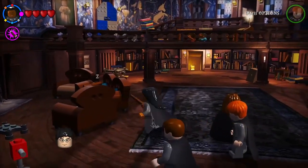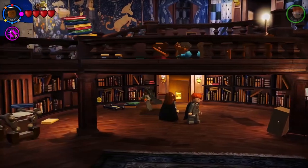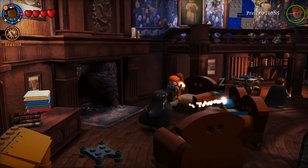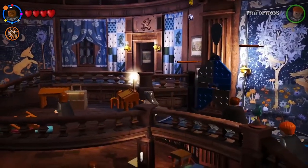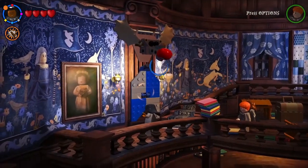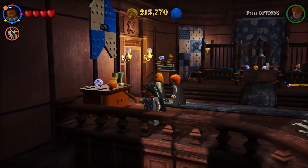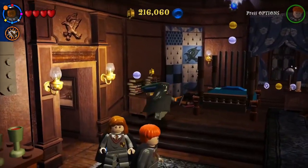The Crest Detector will come very much in handy when we start doing levels again. This is the sleeping quarters of Ravenclaws — there's one of them, one that is indicative of Ravenclaws.